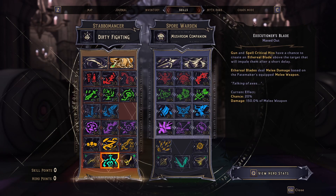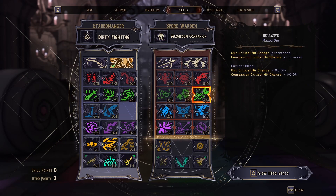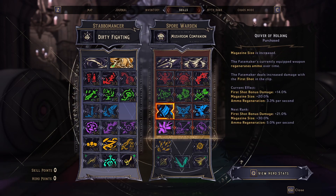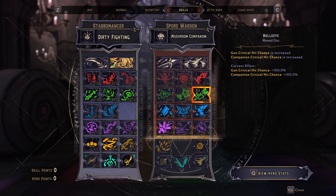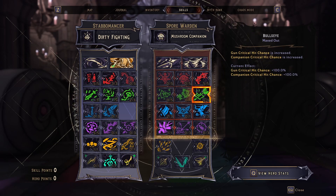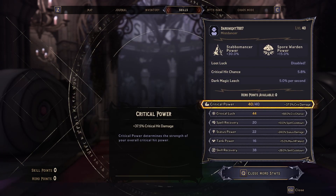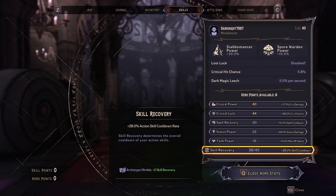Executioner's Blade is also particularly broken for the Donkey, as I have just discovered, and I will show you why, and the Gluttony. And for Sporewarden, just increasing our gun damage, gun critical hit chance, move speed, and then the quiver of holding — the ammo regen and crit hit areas increasing damage. You can probably switch out the bullseye for any of the other skills in the Sporewarden tree; it just depends on what kind of build you're going for. And then in hero stats, we've maxed out our critical power and critical luck and put the rest of the points into skill recovery.